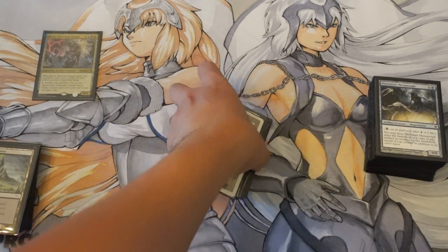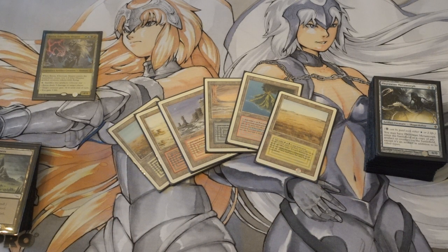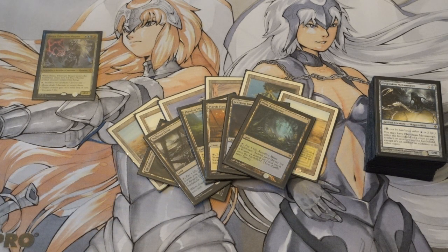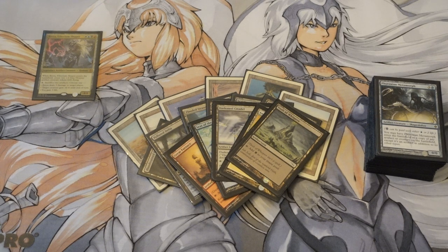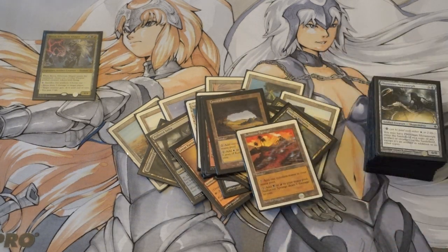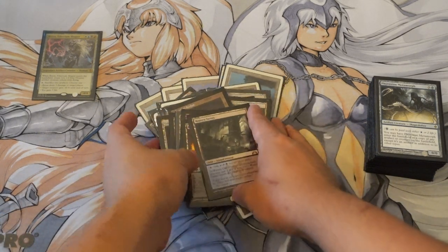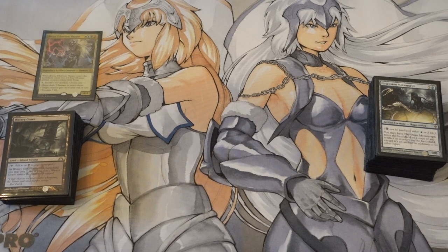Let's go over the mana base. The dual lands are not necessary, but when you own so many of them, why not? You have the 6 dual lands for the colors Brea is in, the 6 fetch lands that Brea is in, the artifact lands — which I'll explain why they're important later — you have 5 of them. You have the 6 pain lands and the 6 shock lands. You could definitely replace the original dual lands with other lands, and then you have a few utility lands.